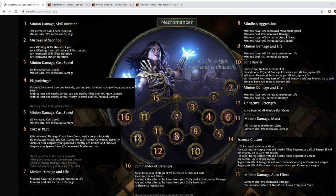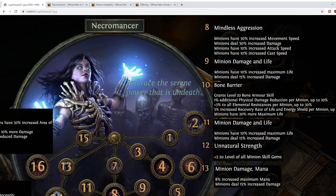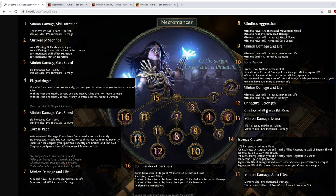First up we have the bland but very powerful node Mindless Aggression. It gives a lot of stats you care about: minion movement speed, minion damage, minion attack speed, minion cast speed. It's a boring node but you can't complain — it's the sort of stats that hold the build together. I think most people will take this as their normal Labyrinth ascendancy, and it's going to make your minions start to feel really meaningful.